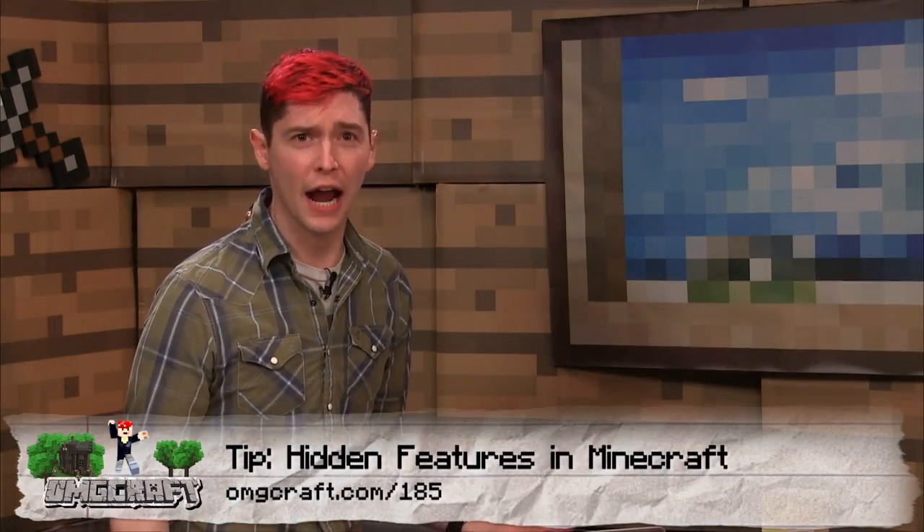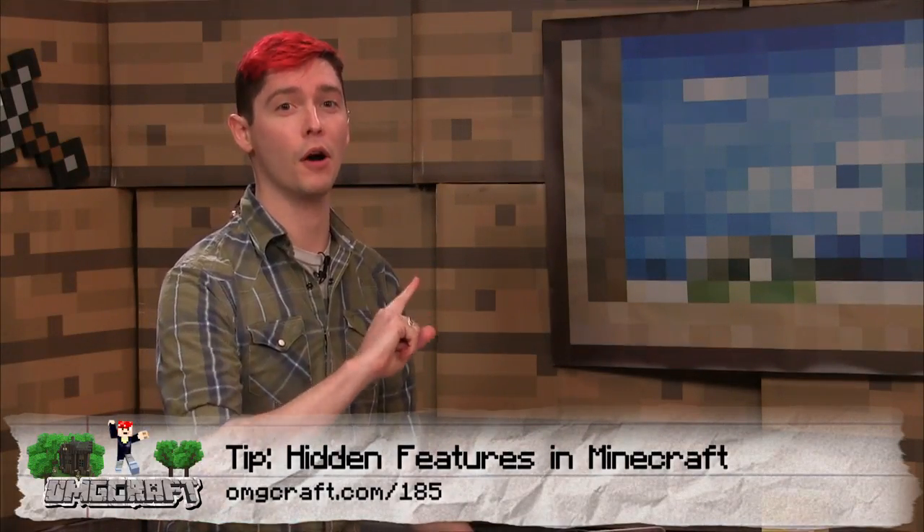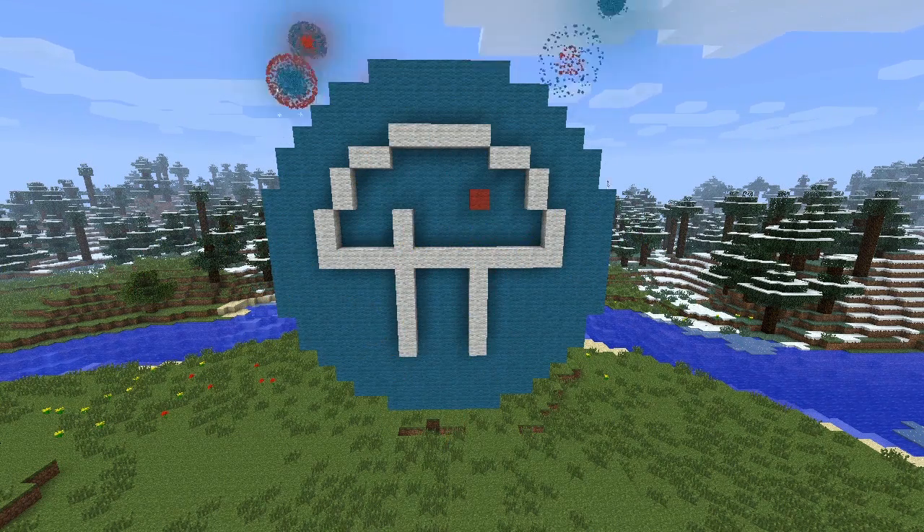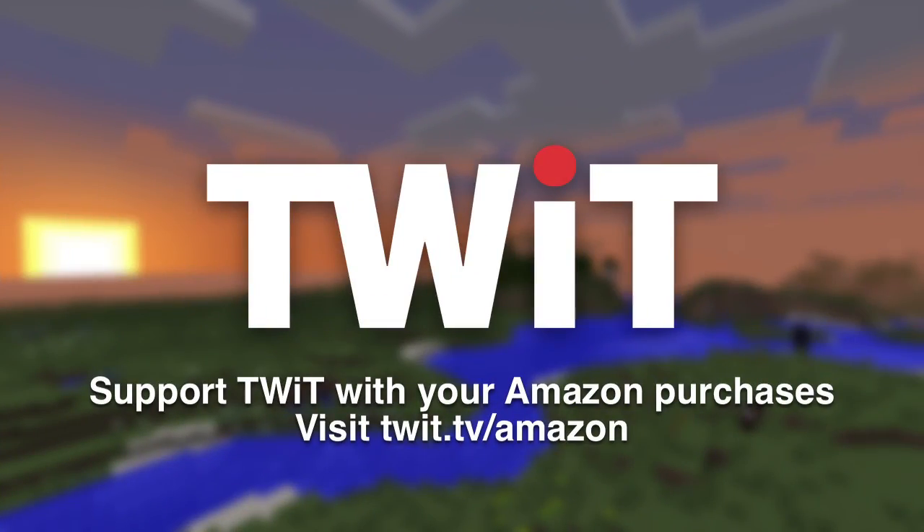Hidden features in Minecraft? Not so hidden anymore. Netcasts you love from people you trust — this is TWiT. Help support TWiT with your Amazon purchases. Visit twit.tv/Amazon, click on the Amazon banner, and shop as usual. It doesn't cost you anything and helps support TWiT. That's twit.tv/Amazon, and we thank you for your support.